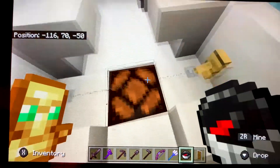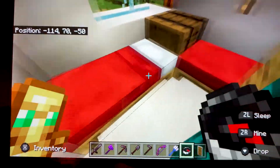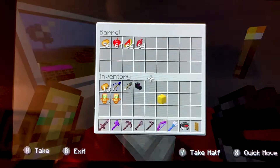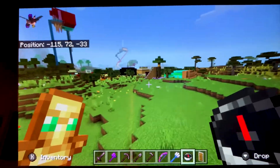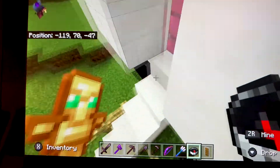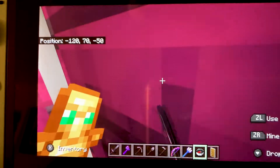Then right over here is the buckle. Bathroom. Bedroom. And food. Now right over here we'll drive it. The driver is a chicken, guys. We can knock it out.